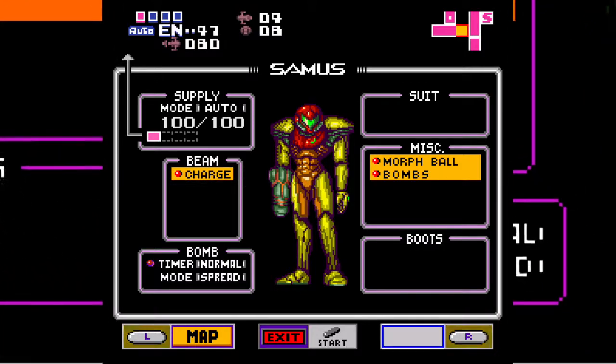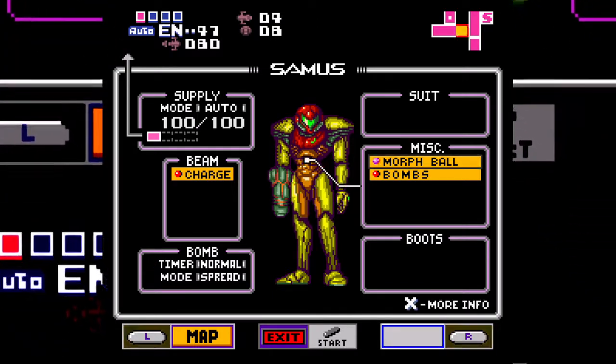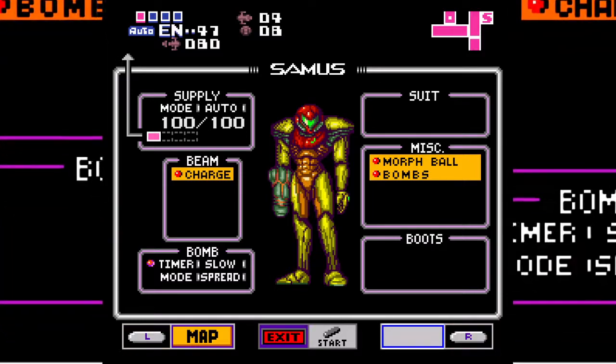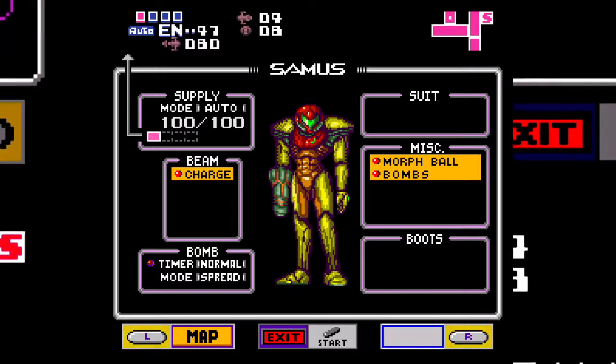So I realized something - there's a 'spread' option. What is that? Spread - hold on, I can't go down, it doesn't let me go further down. Spread mode - spread - wait, what?